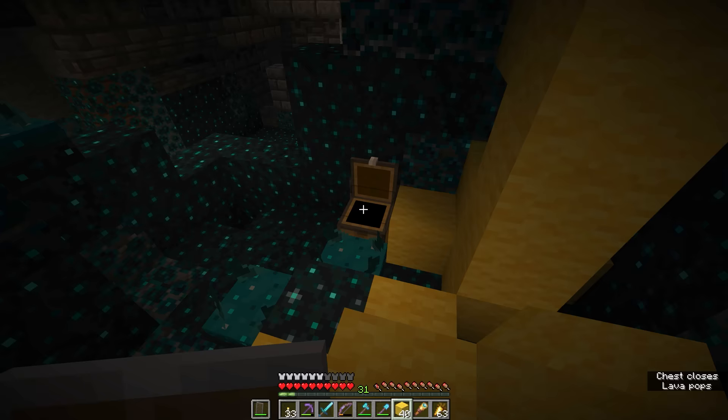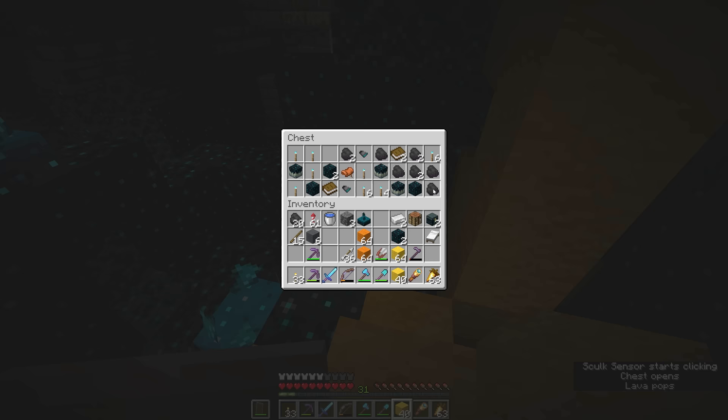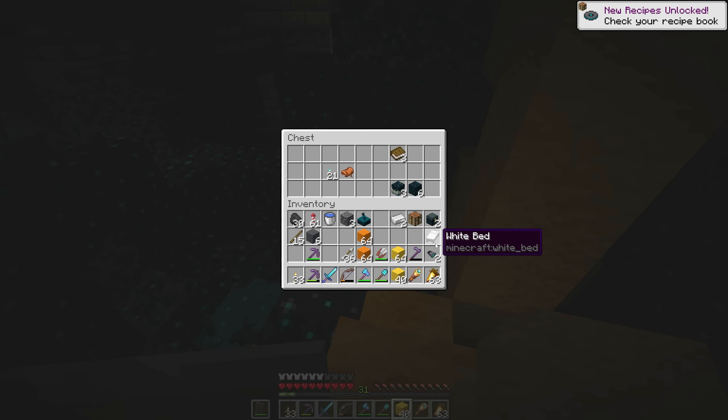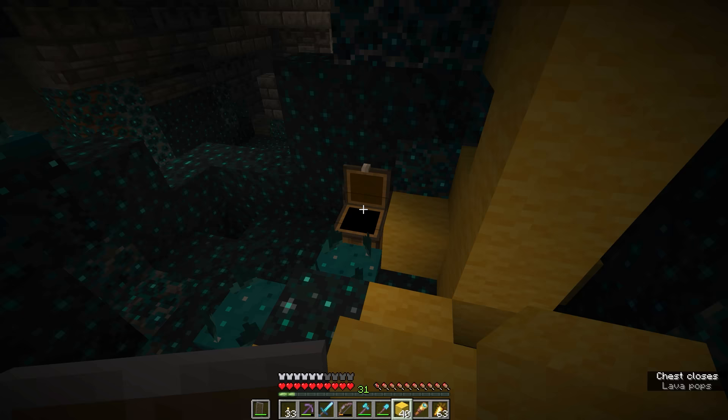That means the theory is sound and we can apply this to other skulk shriekers and sensors we find alongside loot chests. Take a look at what's in this chest: we have a bunch of coal, which will be useful for placing torches later; we've got some skulk catalysts; a couple of music disc fragments — you can collect these over the course of your ancient city raid and once you have enough they can be turned into a secret music disc only acquirable here. We've also got some soul torches, a saddle, and some books — nothing too special in this chest.